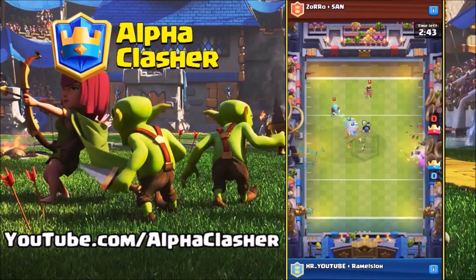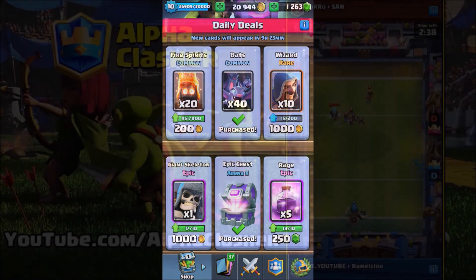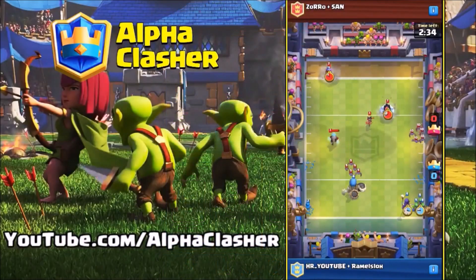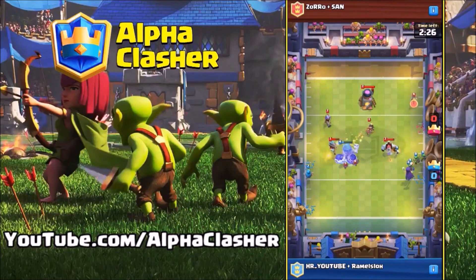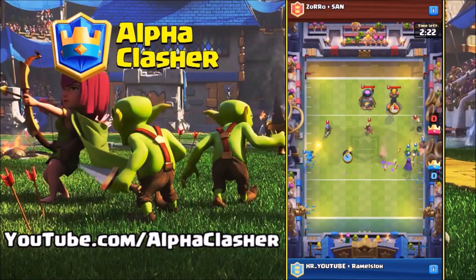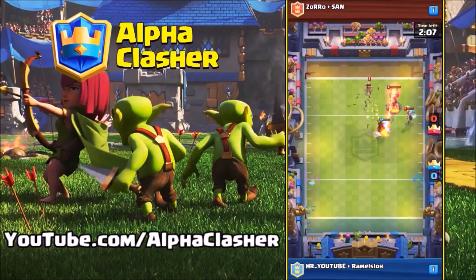The shop needs a fix, and one more main problem is the random gem offers. As you can see on the screen right now, there are 250 gems for only 5 raid spells. This offer is not worth it — instead you could play 2 Grand Challenges, easily win 400 to 500 cards with 200 gems, and still have 50 gems left in your pocket.